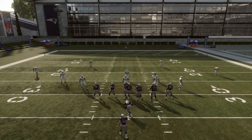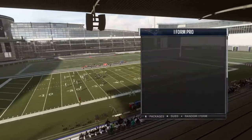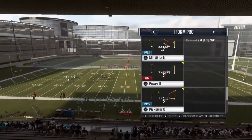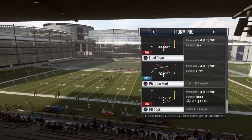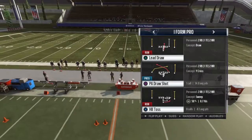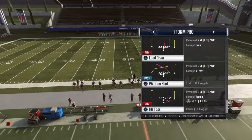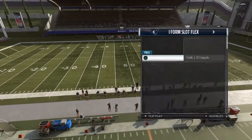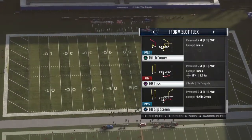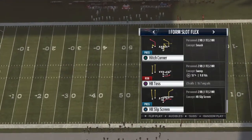There are just so many good plays in this book. I'd highly recommend checking out this playbook. You got the lead draw, which is a really good draw because you got the fullback seal on the inside block on that one. We'll switch over to I form slot - I've already shown this halfback toss in another video but I do believe that is the best play in Madden.